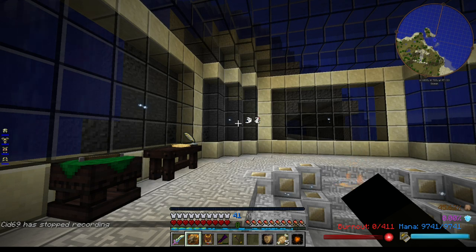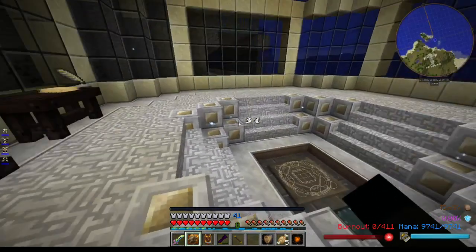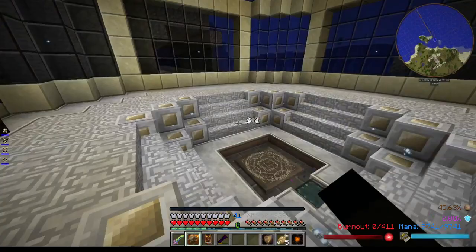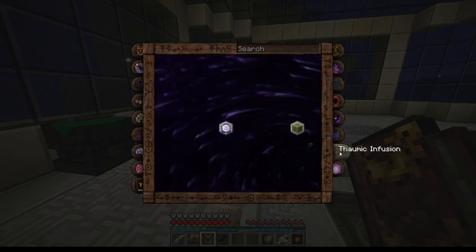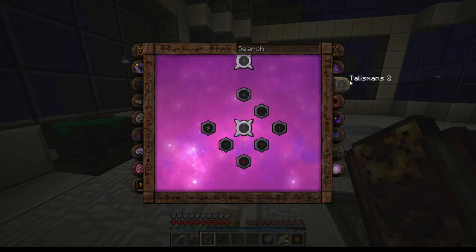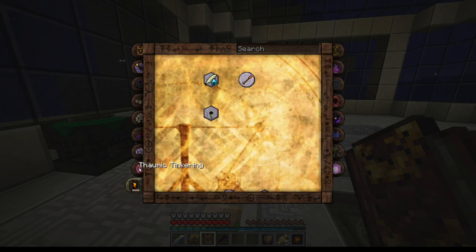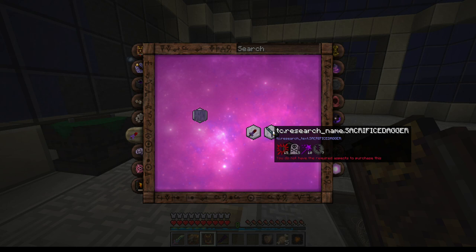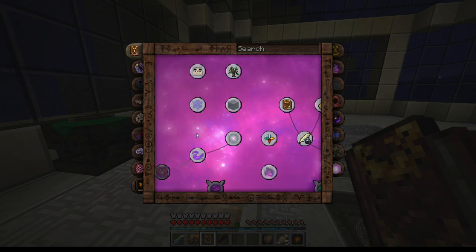We've got our new wand fully charged — that's good. I'm not going to do anything with that this episode though. As I said, there is so much Thaumcraft in this pack: we've got Witching Gadgets, Thaumic Infusion, Thaumic Horizons, Thaumic Bases, Thaumic Tinkerer, Automagy, Arcane Arteries — which is going to be pretty important — Golemancy, the usual Artifice stuff, alchemy, and all of these. We'll probably get stuck into Thaumcraft properly soon.